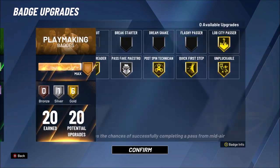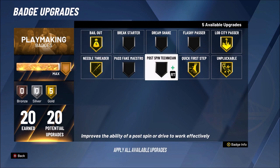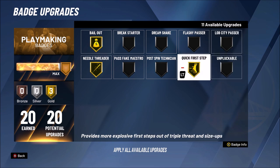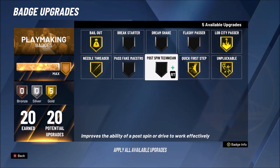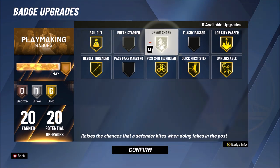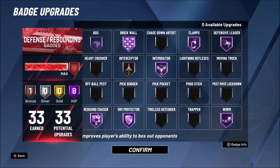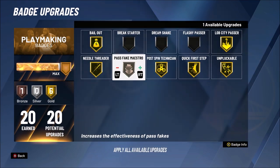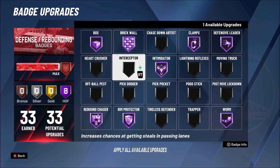With legend added, the build gets 10 playmaking badges which is a huge advantage. Without legend: gold quick first step, gold needle threader — which makes your passes super fast — bronze unplugged bomb, and gold bailout. With 77 pass accuracy and gold bailout, I'm passing out of everything. The leftover silver badge at legend I'll put on pass fake since I pass-fake a lot.